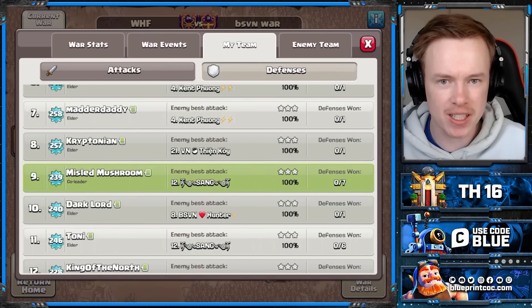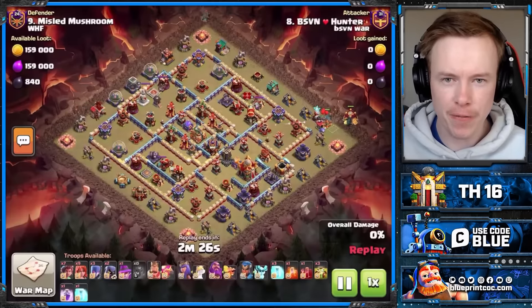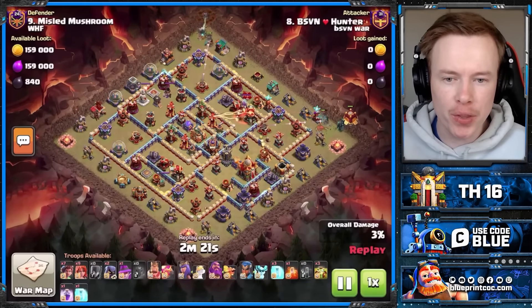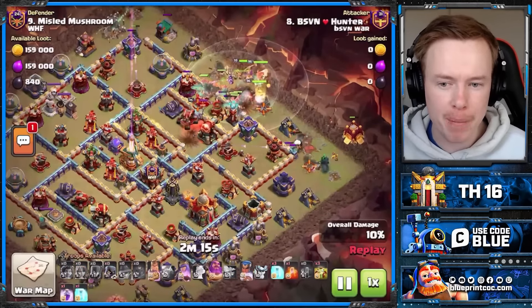So that's 7 defenses — well, 6 defenses. The 7th attack tripled me. Let's go through some of the attacks. This was the very first attack on me — Root Rider spam with the triple overgrowth. Now, this is quite an old base and I did not build it myself.